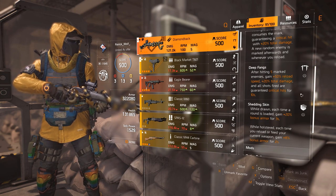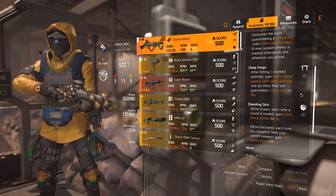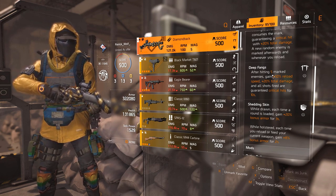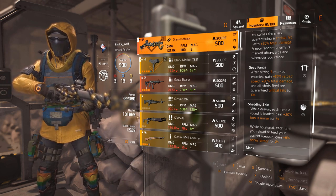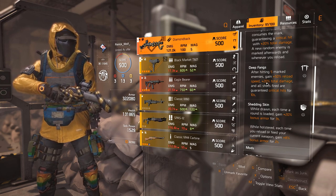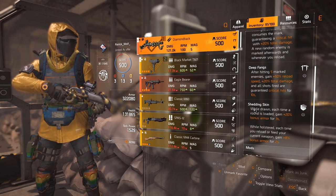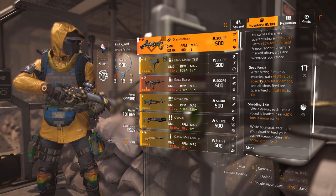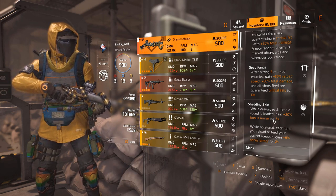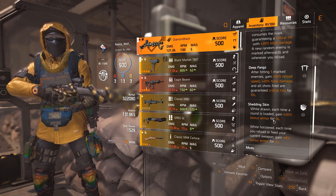Whenever you reload you get Deep Fangs. Reloading becomes very quick and you get massive amounts of armor — it's really strong. After updating five marked enemies, you gain plus 50% reload speed, 20% total damage, and all shots fired are guaranteed critical hits for 10 seconds. It's extremely strong. Each time a round is loaded you get the faster reload and stack 20% bonus armor, so your armor basically doubles. It's really strong.